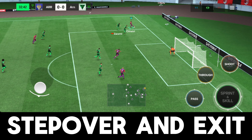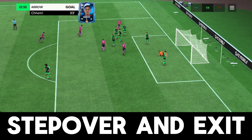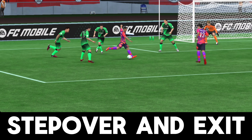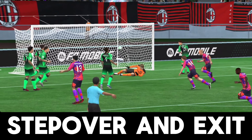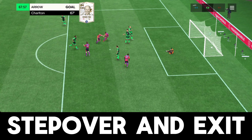The previous situation had a little ball control issue — that is a glitch in EA. Now we're gonna be scoring a few goals using that skill move step over, and this is probably the best situation you can use this step over skill move. Look, this is the situation where you have to use this step over skill move.